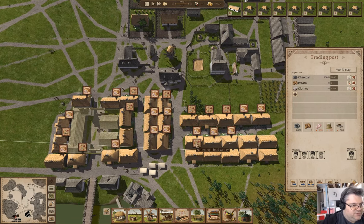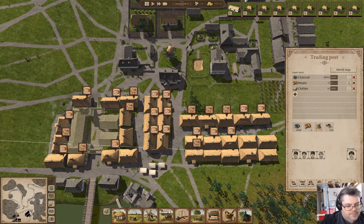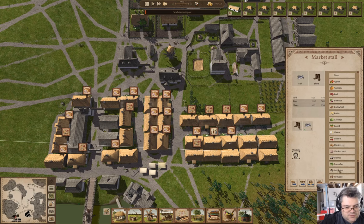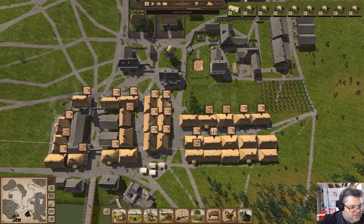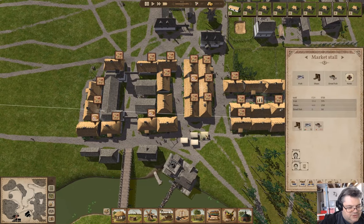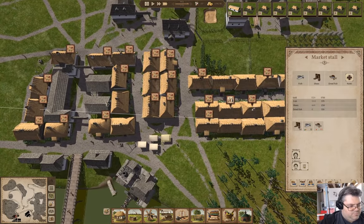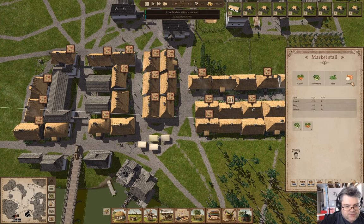The food situation is being resolved. I could have potentially sent a trader if I wasn't in the hole. I'm going to add dried fish here. Hopefully that will get these stalls stocked, and these people will just be running out of variety instead. Now we've got onions and peas.